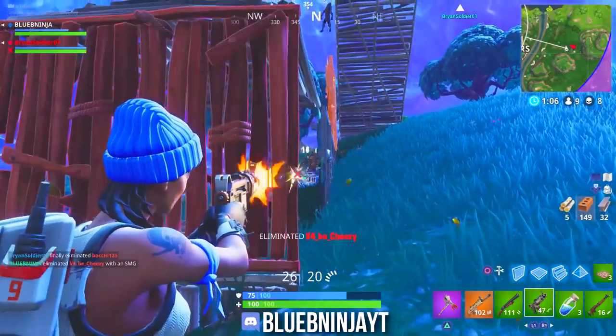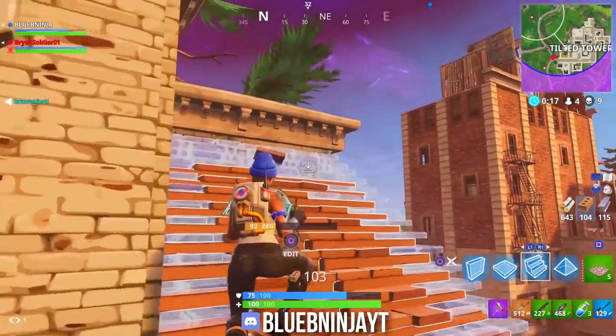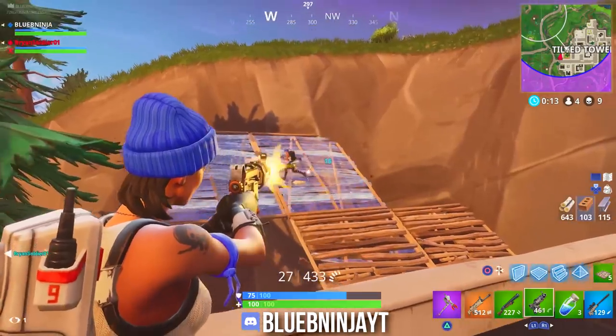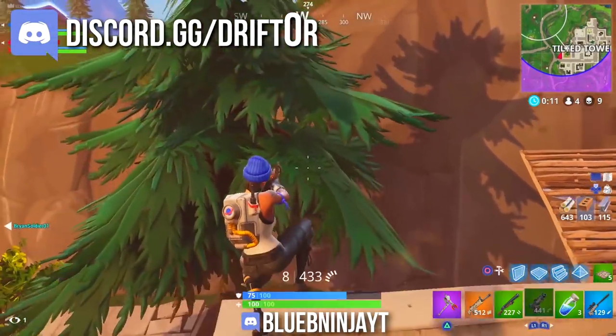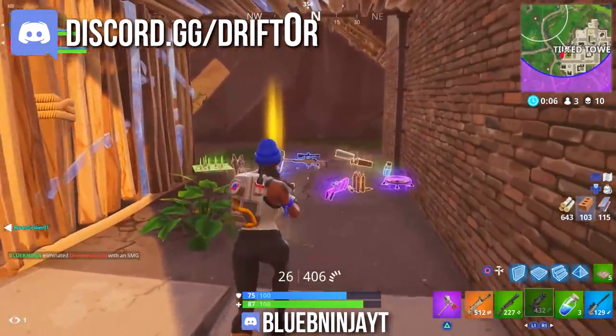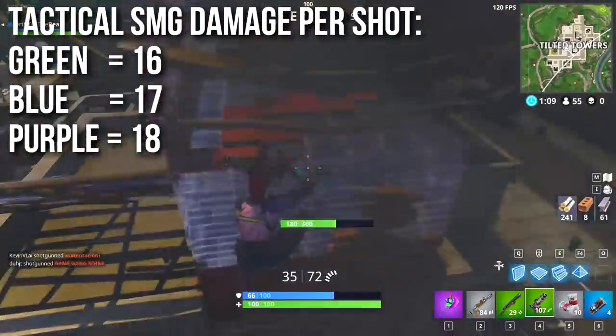If you see the Discord logo and name below the shield in the description, that's a fan-submitted clip from our Discord community. If you'd like to join to submit clips for In Depth, help with testing, or join game nights, it's linked in the description or at discord.gg/drifter.